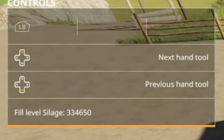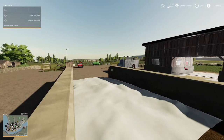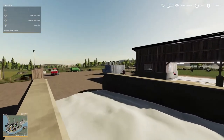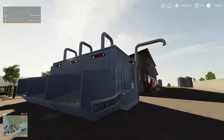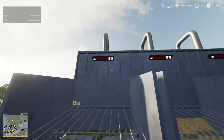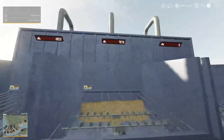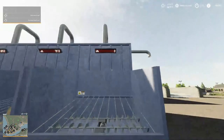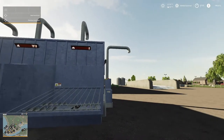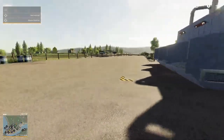We have 334,650 liters of silage that we need to do something with. This is a TMR — Total Mix Rations for the cow. We got hay, and don't stand in this while it's running. We got straw, and here's where the silage goes.